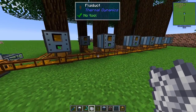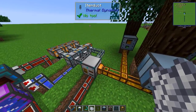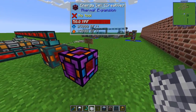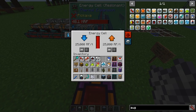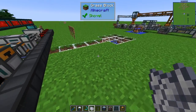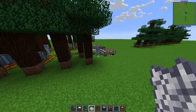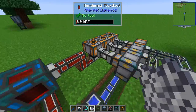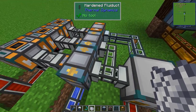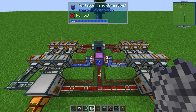This is a zero-maintenance infinite power source, so you don't really need to turn it off. But if you want to, you can do something similar to what I did with this one — using a comparator looking at the energy cell, and when it's almost full (I have this set to 12), that will turn off the servo that extracts the lava, meaning no more power generation. You can do the same here — connect it from here to turn off these ones, or have them run on a high redstone signal — no problem with that.